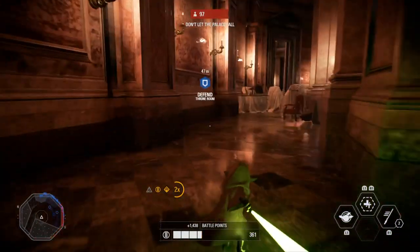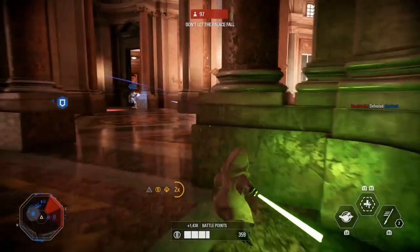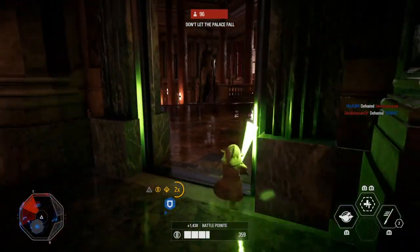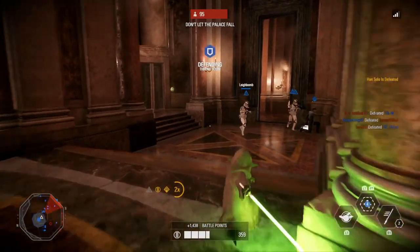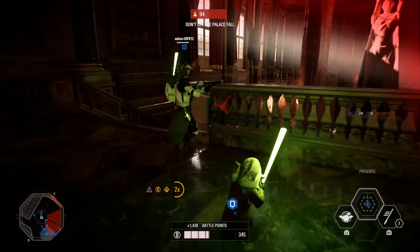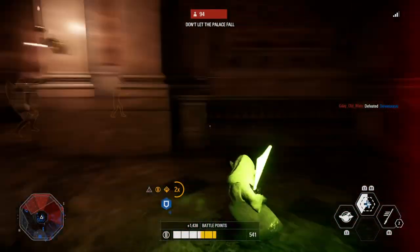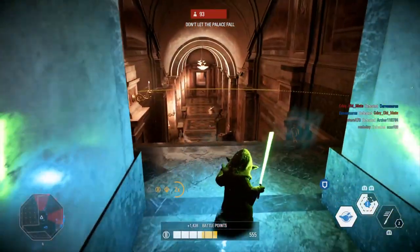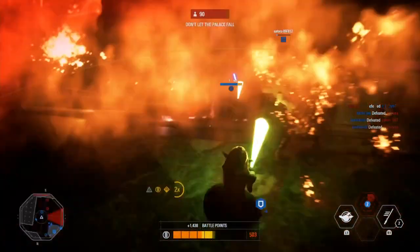A few tips for Yoda in HVV: support your teammates and use Presence around them to help boost their health as well as your own. Try to target blaster heroes when you can, as they struggle against Yoda's ability to absorb blaster fire. If you're going up against a lightsaber hero, play it smart — continue to move around, use the dash attack, and dodge side to side, but try not to get into a swing spam battle because it won't end well for you.